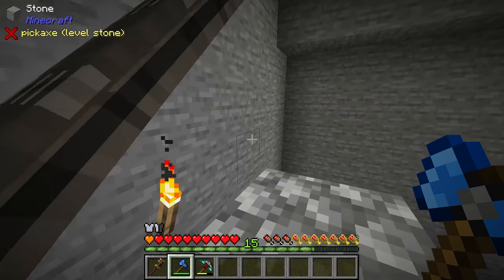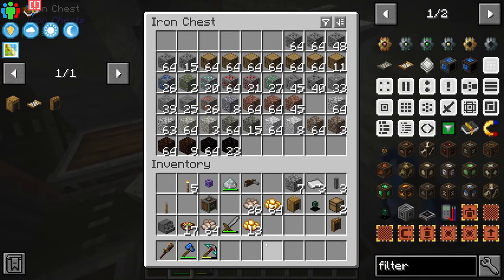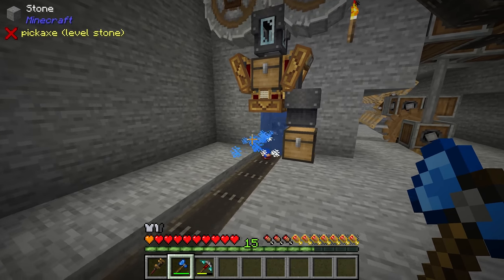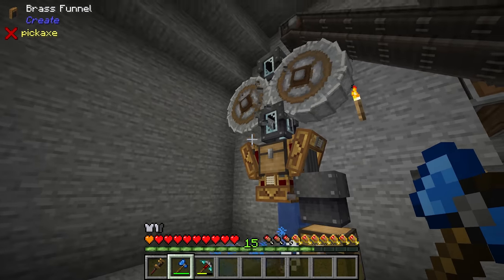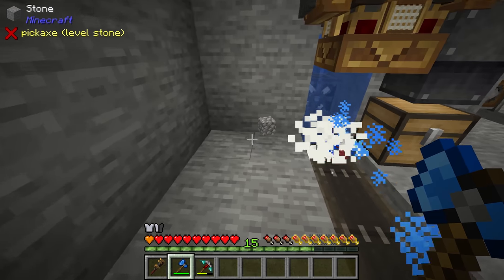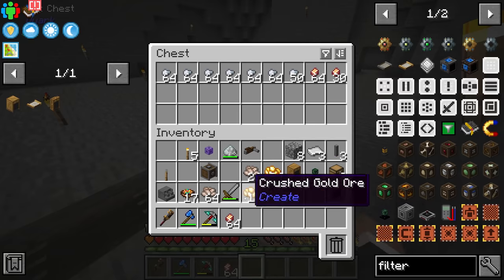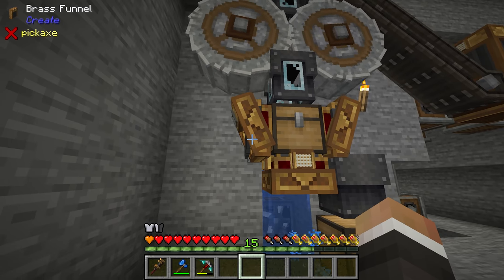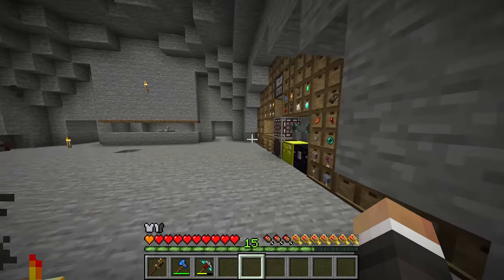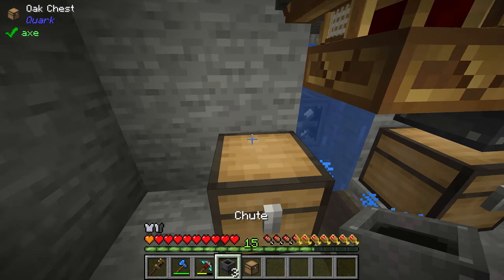A quick test with coal ore as well confirms that coal ends up in the gems chest, cobblestone routes to the cobblestone chest, and copper nuggets land on the ground — the belt for that isn't connected yet but that's next. So now with cobblestone collected in its own chest, we place another chest with a chute underneath and plan the smelting side with funnels to handle the cobblestone to gravel to sand pipeline.